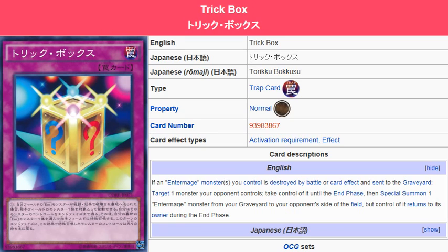Yu-Gi-Oh! 101 Card Review. Here to review a card released in Clash of Rebellion, April 25th in the OCG and coming to the TCG August 7th. There's this Trick Box — it's a normal trap card.